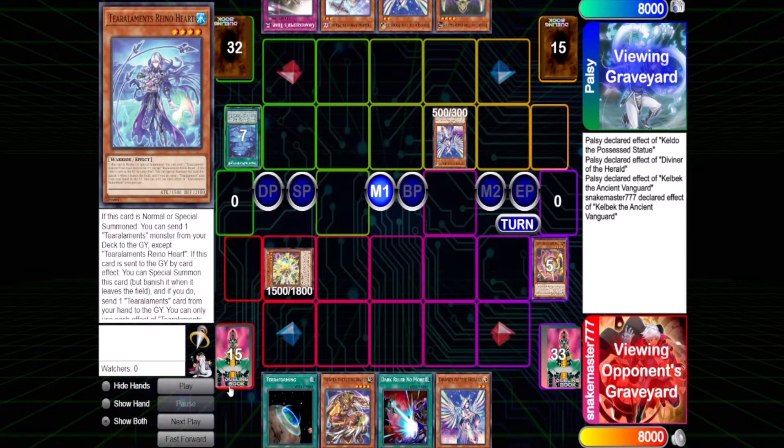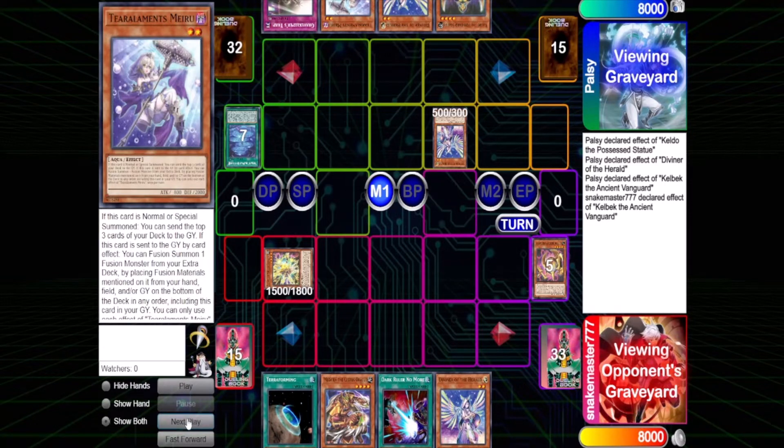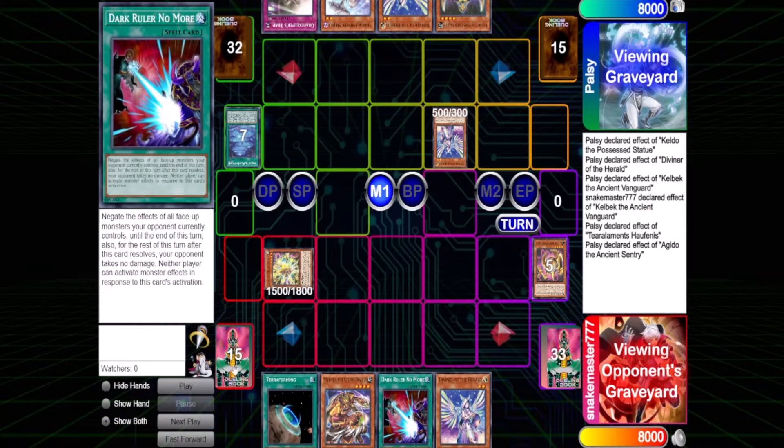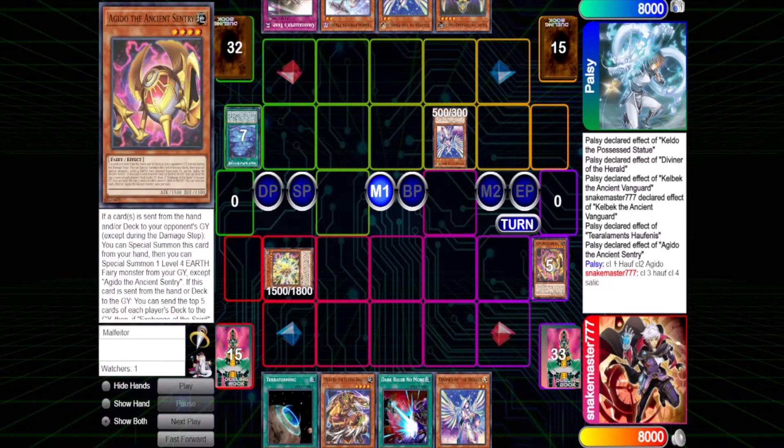We both have to use our priority rules to figure out how these things resolve. The turn player gets priority for trigger effects first — he chooses which ones to activate and which chain order they are. He does Agido and Halfinus. We're writing all this out because, as you'll see, it's a massive pain to keep track of.